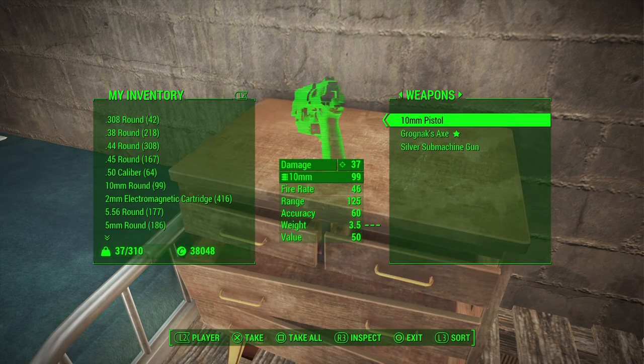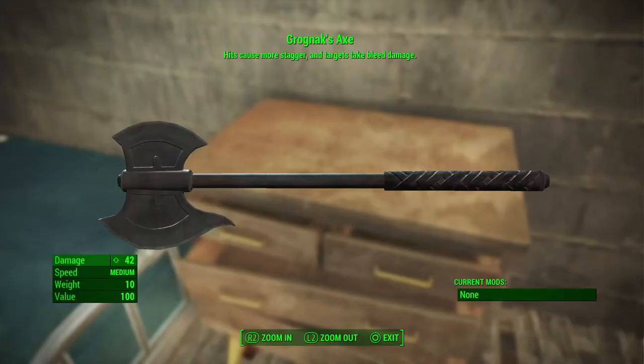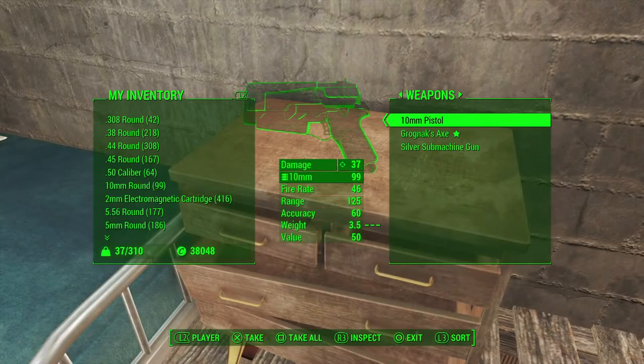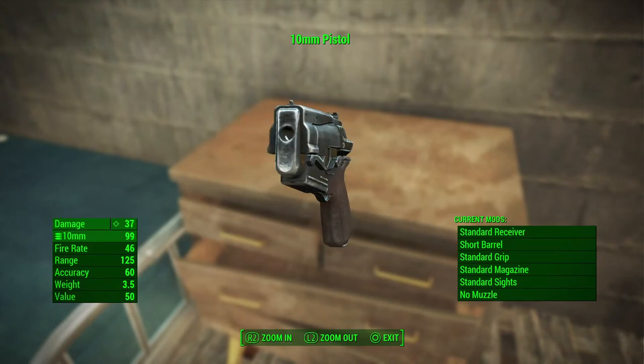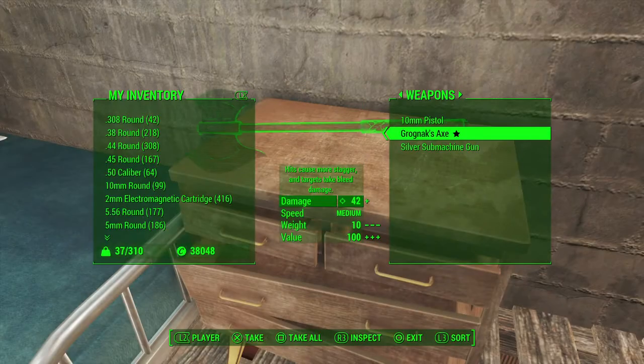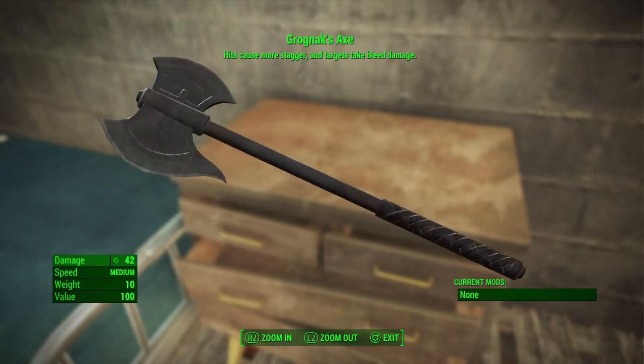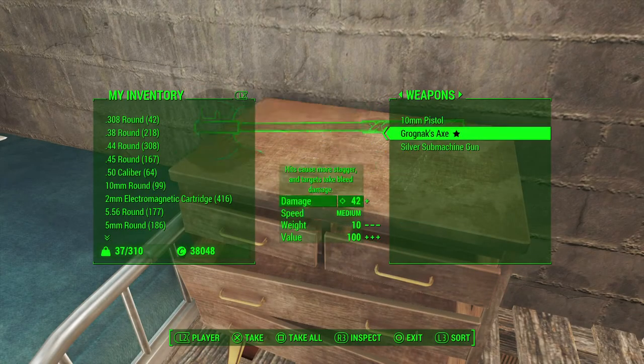Here's the dresser. I've got some weapons in here, like the Silver Shroud machine gun, the 10mm pistol you get when you first exit the vault, and Grog next axe. That's like some of my old stuff — I don't know why I decided to keep it, actually.